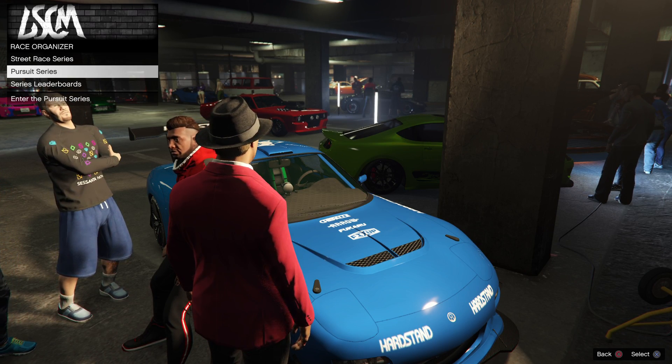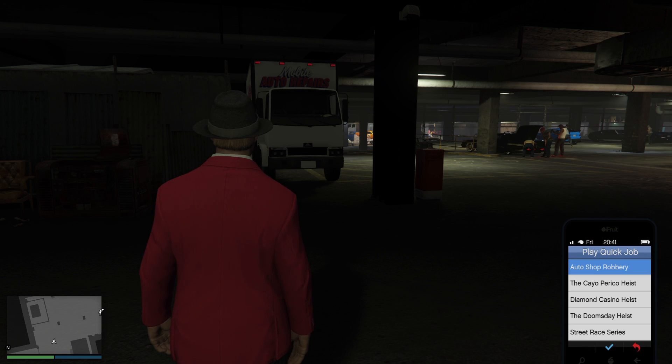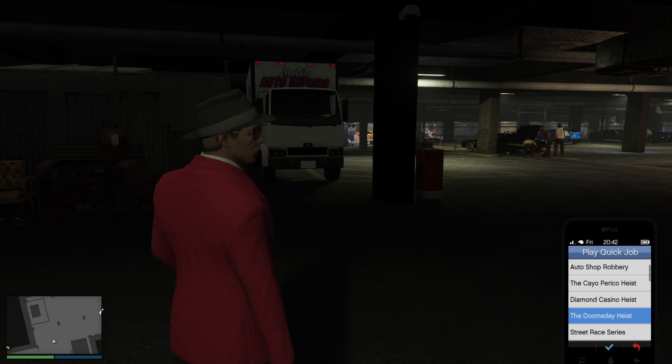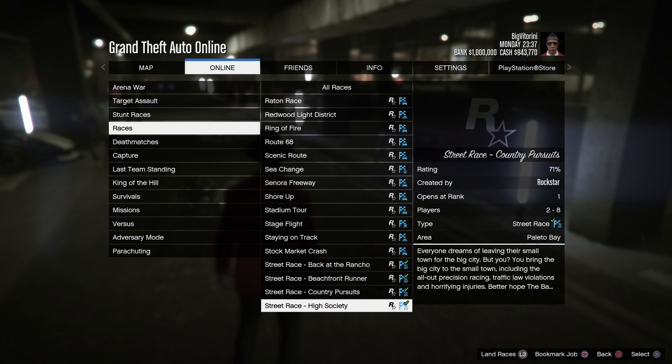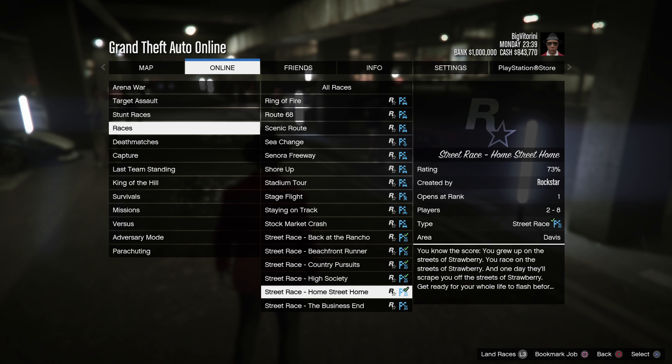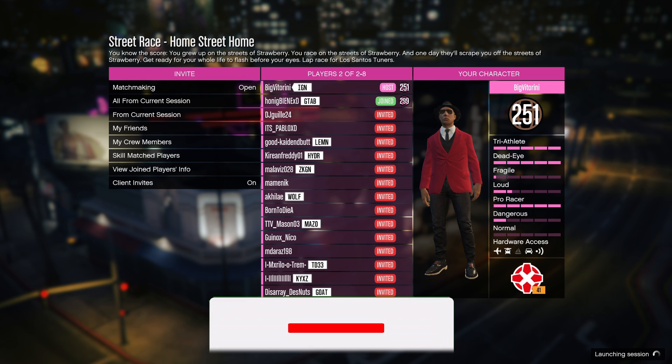You can go to the race organizer at the car meet and start a street race or a pursuit race. You can also go on the phone, play quick job, and start the street race series, or you can go to play job on the pause menu under online and races.